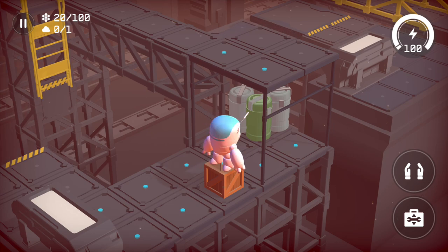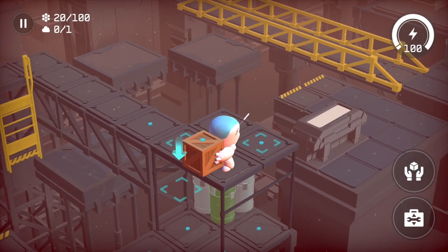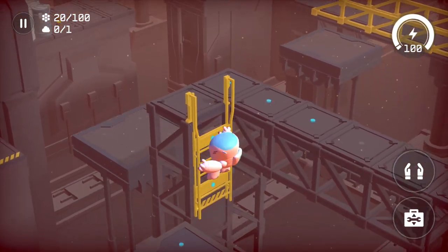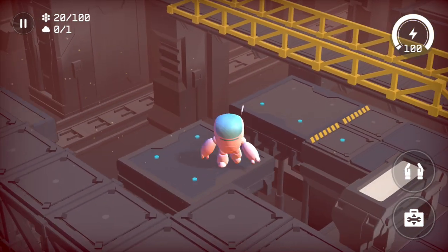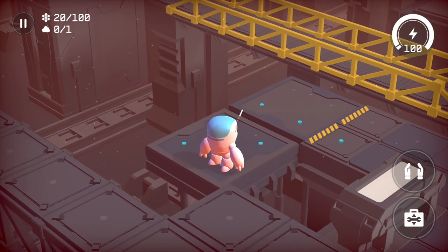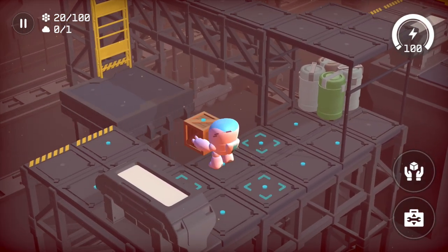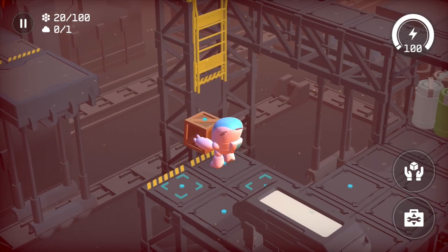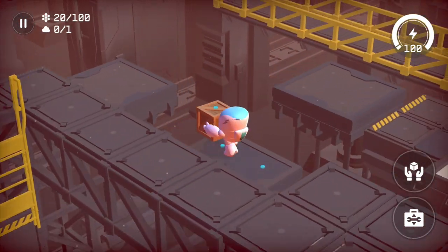I'm definitely gonna have to send this to the developers so that they can stop this from happening. Let's just restart and get back to this location. Now once again, just pick up the box, drop it — do not try to step on it though, because that's just gonna get you stuck. Let's drop here and wait for this to get us back to the box so we can grab it. There we go, we got the box. Now that was a really interesting bug — I'm definitely gonna have to send that to the developer so they can fix it up. I was not expecting that to happen, that's for sure.